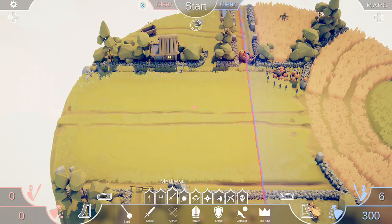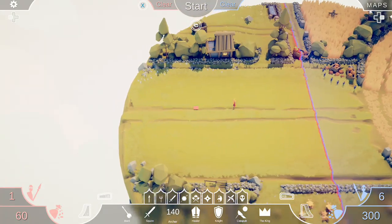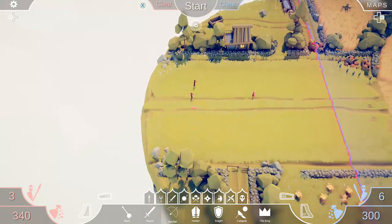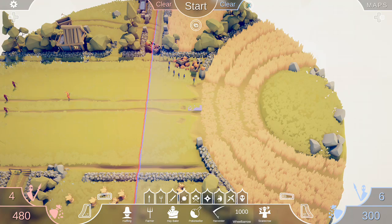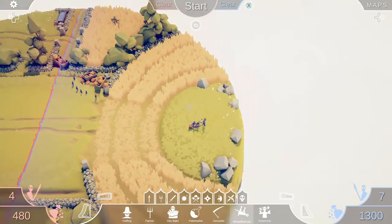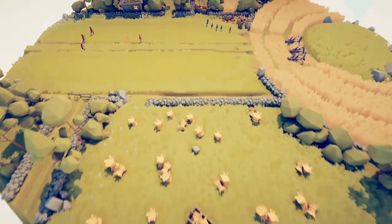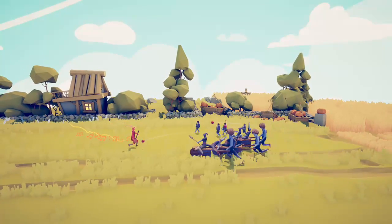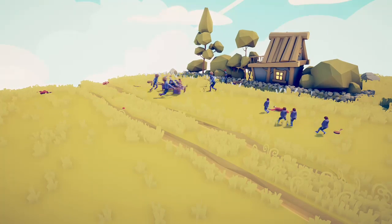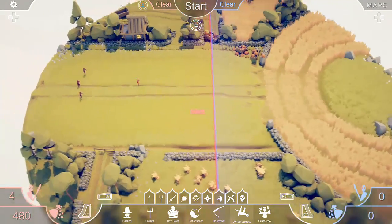And who comes along? But a bard! And he's followed by a couple archers. Little do they know that these halflings have help. This is going to be weird but let's do it. I don't even remember what it is exactly that the bard does — he's got some music powers. One of the archers already took out my hobbits! Okay, the bard is no good. And those wheelbarrows are OP! The bard is trash but those wheelbarrows, though!